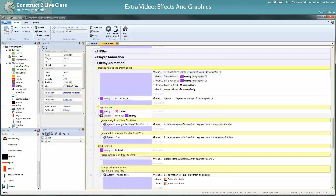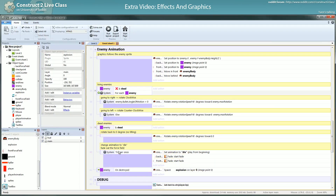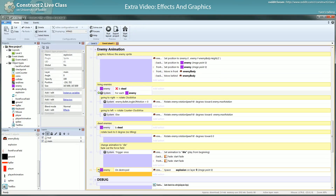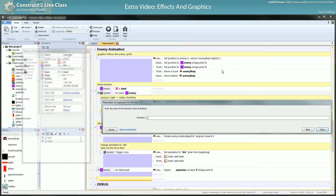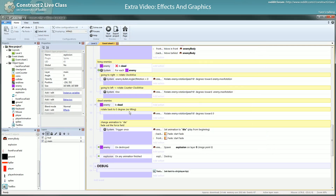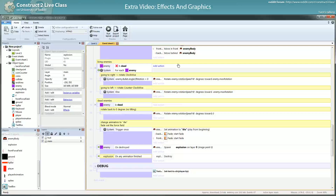It depends on how you want to organize your event sheet. The last thing you want to do is, when the explosion is done — when the animation is finished — you want to just destroy the explosion object. So 'explosion on animation finished', or if you're too lazy to type the name, you can do 'on any finished' — it will work. Then 'explosion destroy'. There's not that many situations where you can use 'any animation finished', so let's use it this once. The explosion disappears — you have a simple explosion effect once the robot is killed.